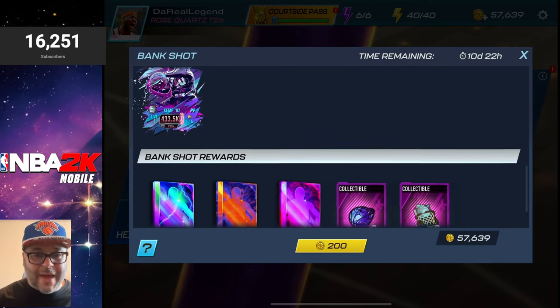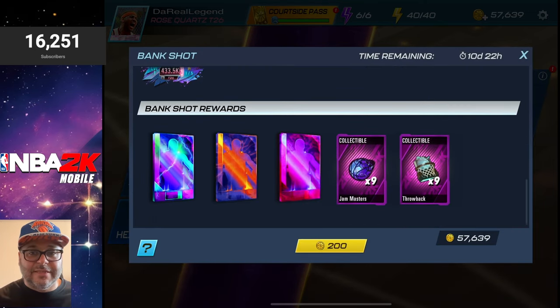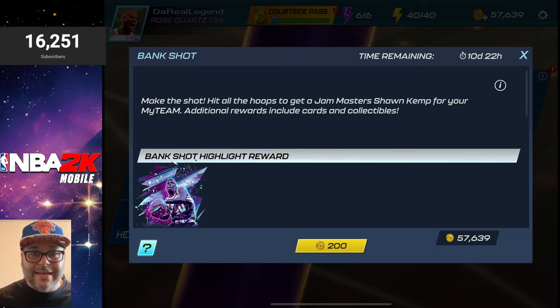For this bank shot pack, the entry fee to get in is 200 coins, which is lower than usual, and it seems like the rewards have gotten better as well. You can now get chaos diamond, plasma quartz, and cosmic jaspers along with collectibles for the brand new Jam Masters and Throwback theme. I'm pretty hyped — let's get into this bank shot and see how many drops it takes to finish this pack opening.